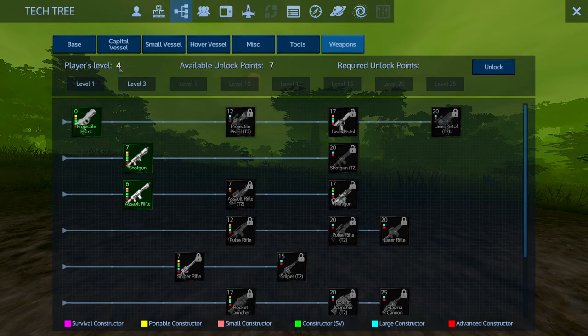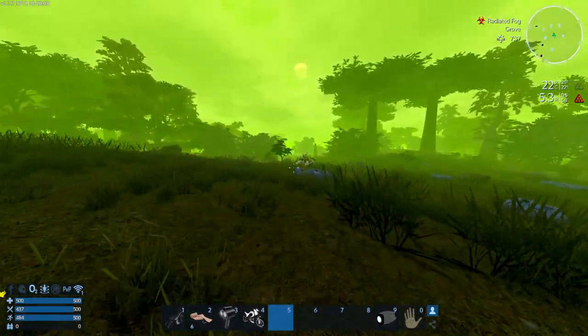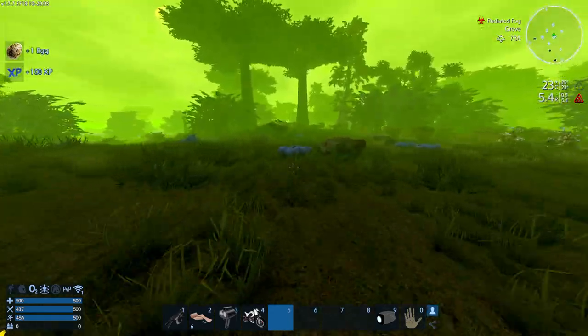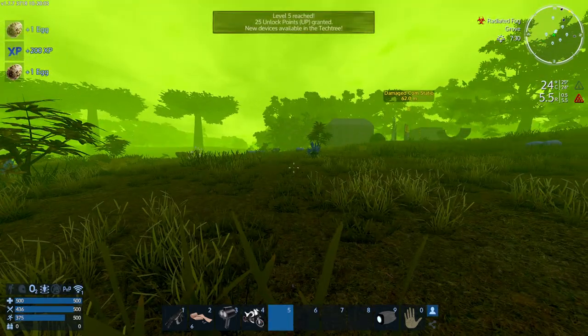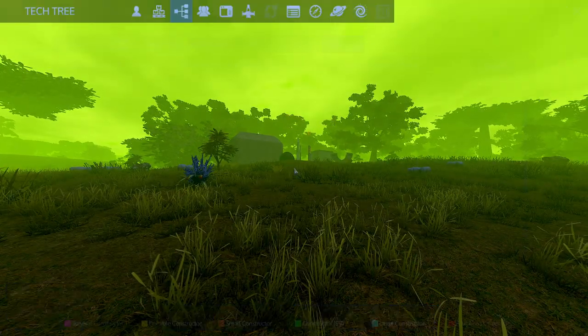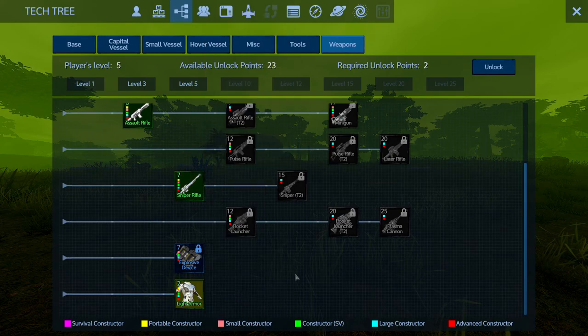I'm currently at level 4 and reaching level 5 is pretty simple. I'm just gonna go around collecting plants and eggs because all of this gives me XP, so I should be getting to level 5 pretty soon. Just collecting a bunch of stuff — and there it is, level 5 reached — so now I can unlock the other weapons. F3 again, let's unlock the sniper and the light armor.